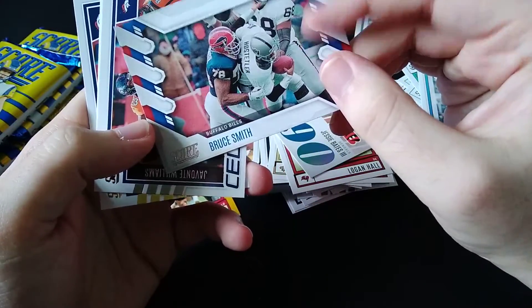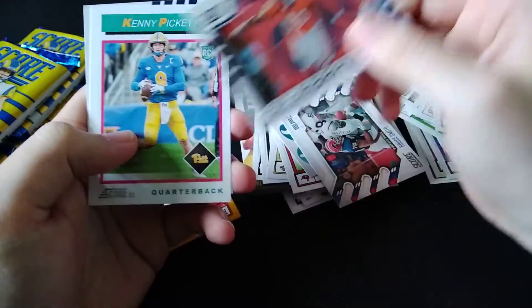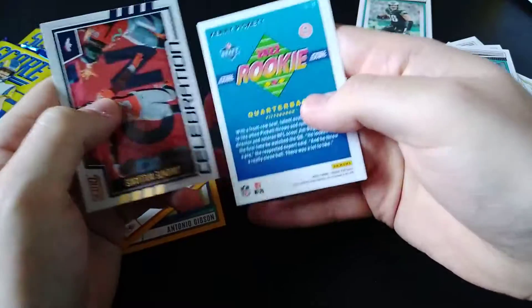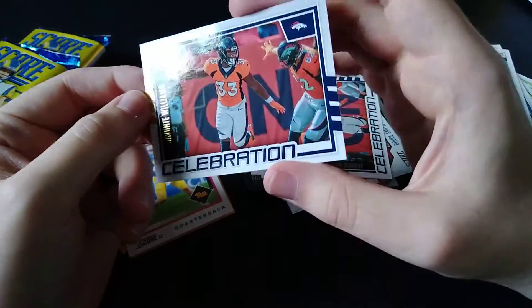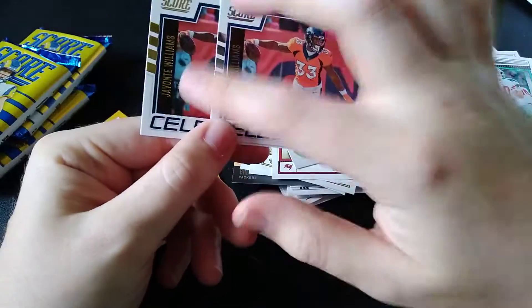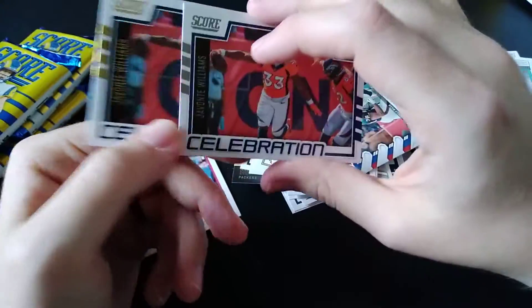Bruce Smith, Buffalo Bills, Sack Attack. Celebration — Javonte Williams. Kenny Pickett throwback to 1992 Score. And Javonte Williams gold celebrations. So as you can see between the two, the only difference in the parallels is the name, the coloring here, and the Score logo — gold.